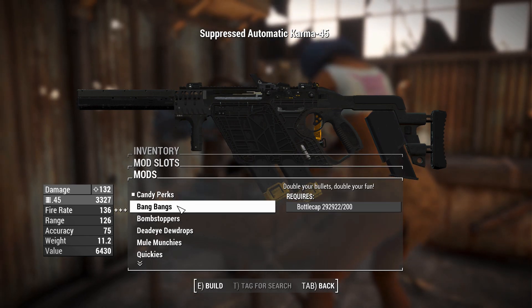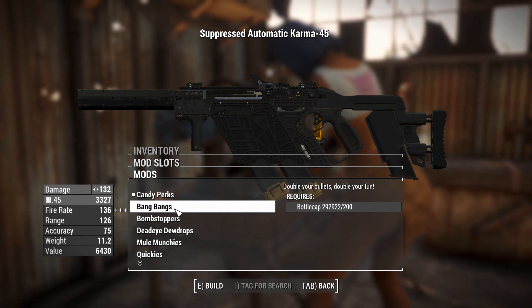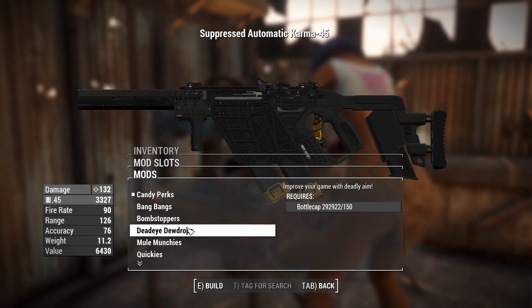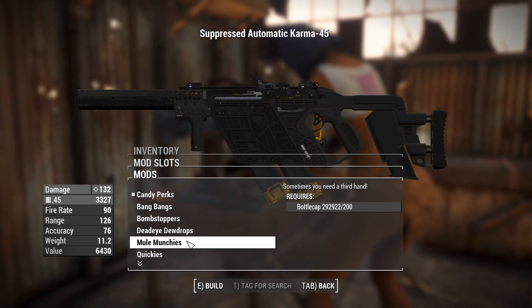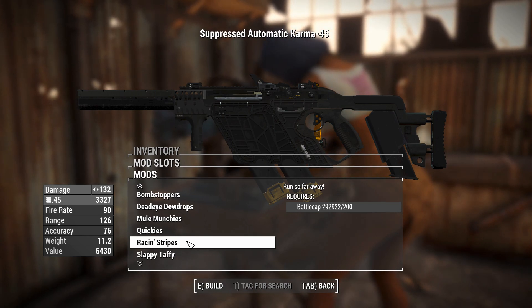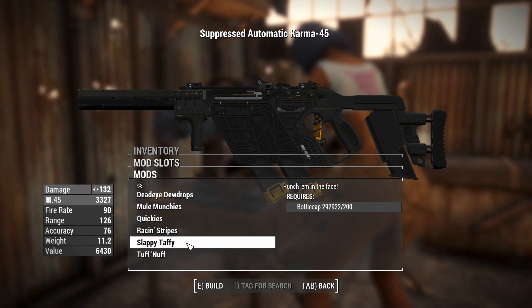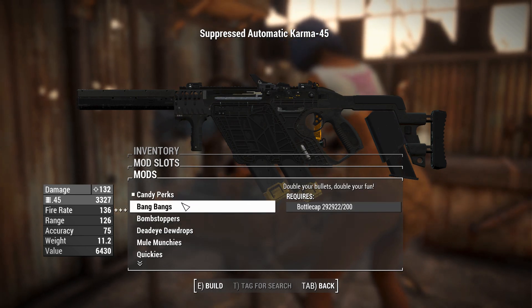We've got Candy Perks. You can have Bang Bangs which double your bullets — doubles the rate of fire. Bomb Stoppers is probably the Explosive Legendary effect. Deadeye is probably the Deadeye Legendary effect from Far Harbor. Mule Munchies — sometimes you need a third hand, no clue what that means. Reload in a Flash is obviously fast to reload. Racing Stripes is a reference to an 80s song. And one that says punch him in the face — probably increased bash damage. Tough Enough gives you more health.